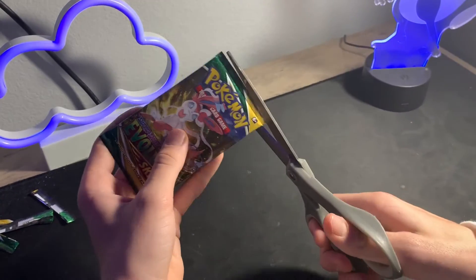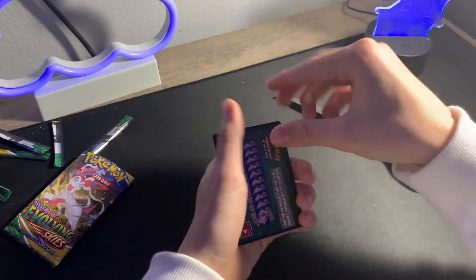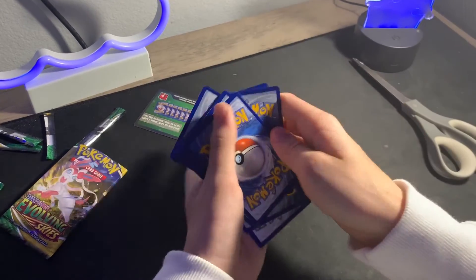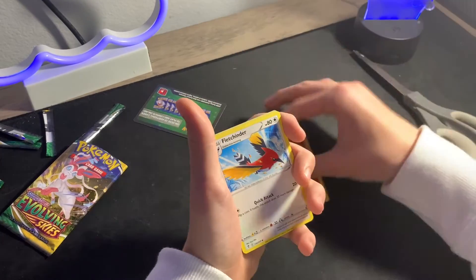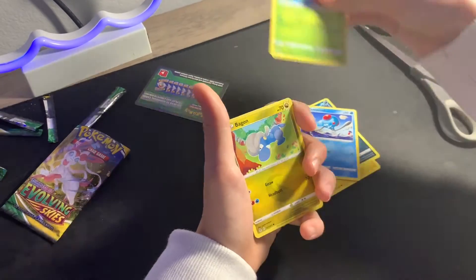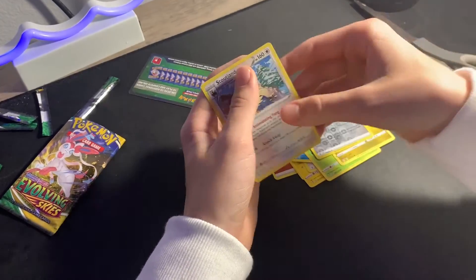Let's go ahead and get into the sixth and final pack of the opening. Hopefully we can pull something good to close out the video. Got a green code card, but we're gonna overcome the odds. One, two, three, four cards to the front. We got fighting energy, a Fletchinder, a Lanturn, Treasure Energy, Mareep, Zorua, Tentacool, Hoppip, Bagon, a reverse holo Treasure Energy. Looks like it's not a hit, but we got another stat one, so that's not bad.